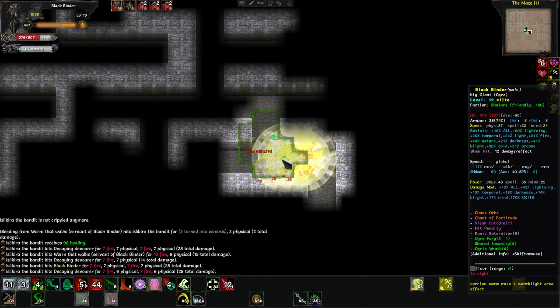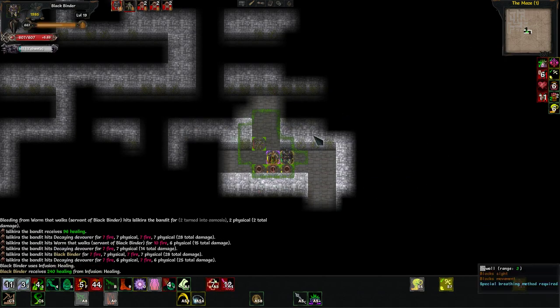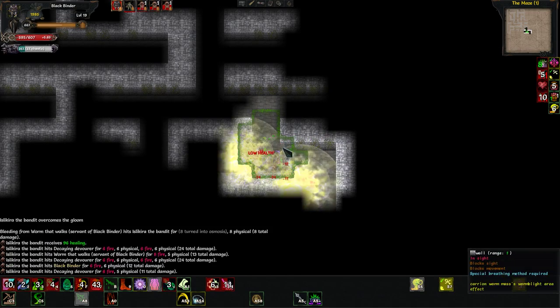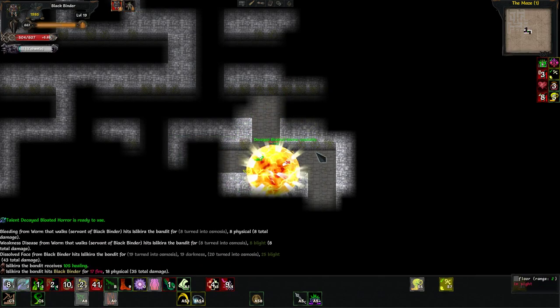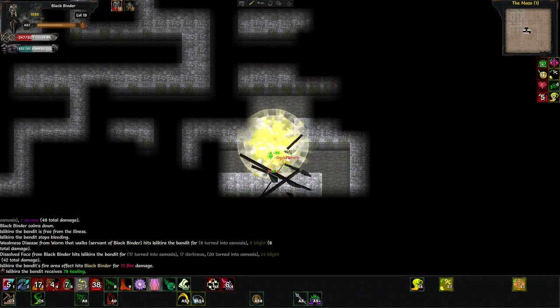You see these raining meteors? Sometimes they cause an infinite loop to happen. I don't know what causes it, but it happens especially a lot on the Solipsist. So if a bunch just go off at once and you die, there's really nothing you can do about it.